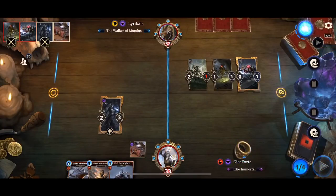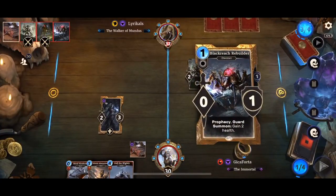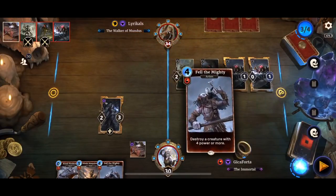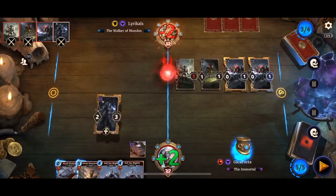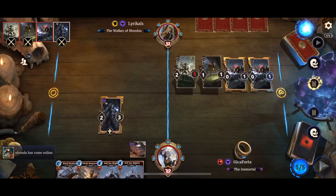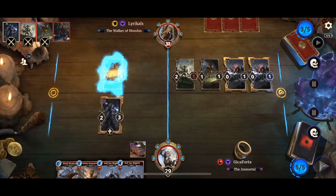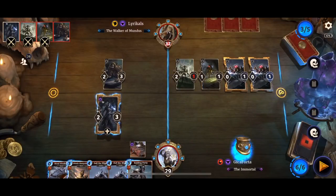I'm running the deck with only two Doomkrag Warriors because, in my opinion, two are enough — don't need three. I'm running three amulets and three Shrines of the Mirror. The original build uses only two amulets and three Doomkrags, but I want to be on the safe side with a third amulet for more consistency in drawing it.